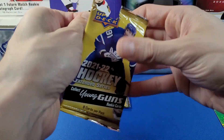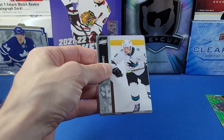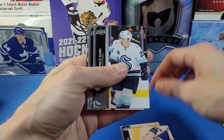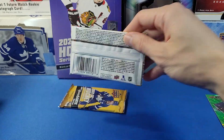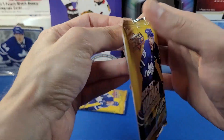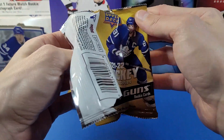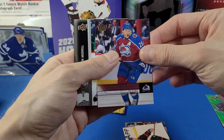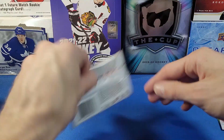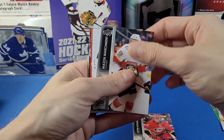Hope everyone's having a fantastic day. It's a bit of a lull in the world of hockey card releases, that's for sure. Artifacts is coming out soon, so I'm really looking forward to that. This looks like just a base pack. Looking for our first Young Guns — hopefully not the only one. Last pack of the blaster — Ludstrom, Vasilevsky, Formenton, and we got a Nathan McKinnon retro card base.